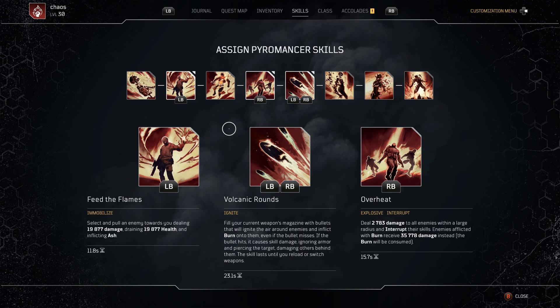In the middle here, and this is definitely the main skill you need — Volcanic Rounds. This one will absolutely melt enemies like butter. It fills your current weapon's magazine with bullets that ignite the air around enemies and inflict burn onto them, even if the bullet misses. If the bullet hits, it causes skill damage, ignoring armor and piercing the target — it also damages others behind them. The skill lasts until you reload or switch weapons. It's supposed to give you a short window of massive damage on a high cooldown, but don't worry — we've got a way around that.